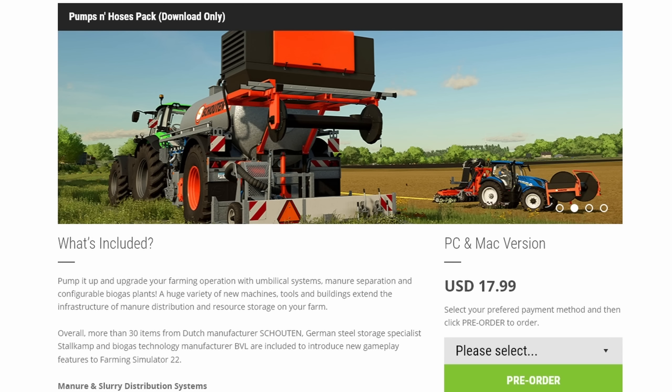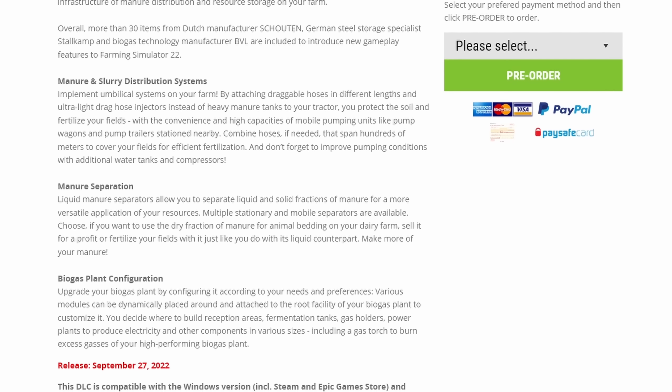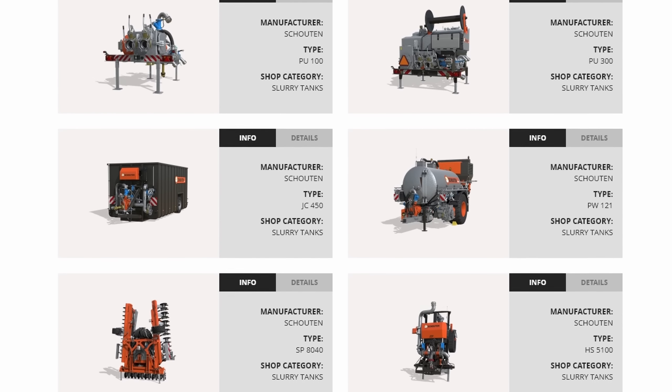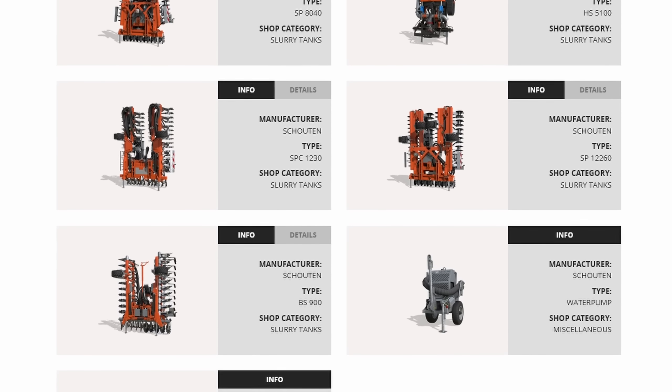This one caught me off guard a bit — it's done by a third party, Creative Mesh, and it is not part of the Year One Pass, so you'll need to buy it separately. I love that we're getting another DLC for Farm Sim 22, but I don't love that it's not included in the Year One Pass. When that pass was announced, the impression was that it would encompass everything being released this year so you'd only have to buy it once. Having another DLC that requires a separate purchase creates a mixed messaging problem, and I would have loved to find a way to include this in the Year One Pass.